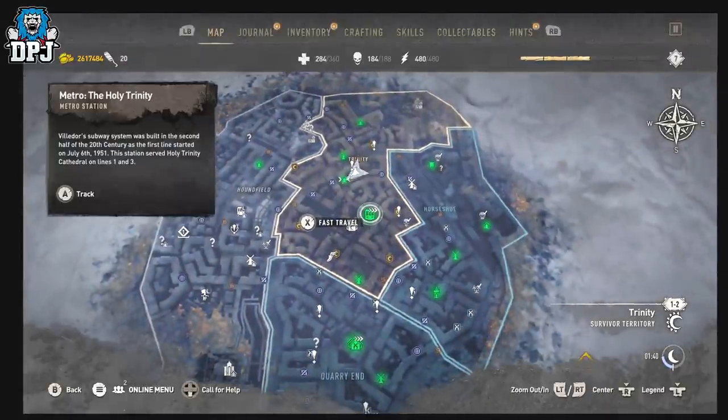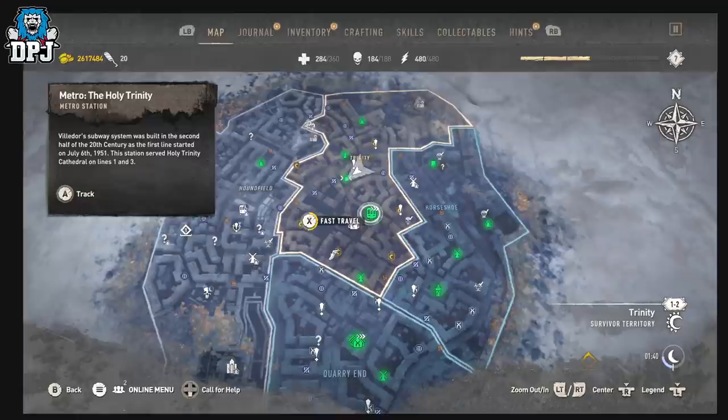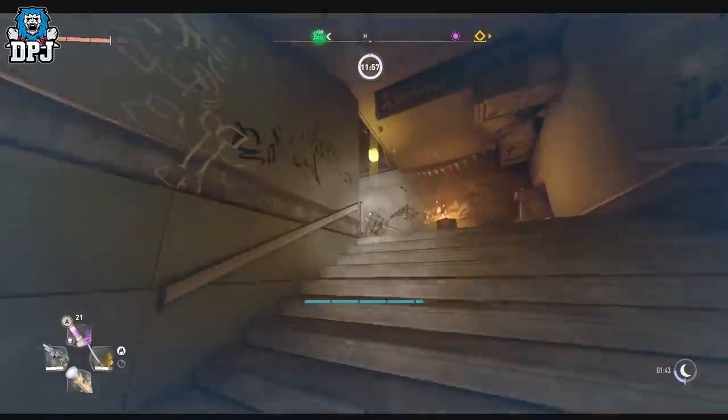If you haven't unlocked this metro station already, there's no excuse — it's right at the start of the game. Fast travel to it. You can quit out and reload or kill yourself, but I think those take way longer. It's just easier to fast travel.